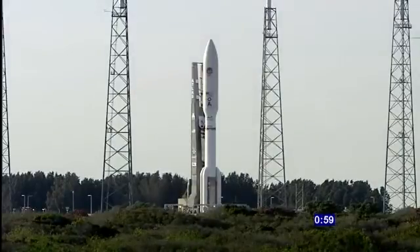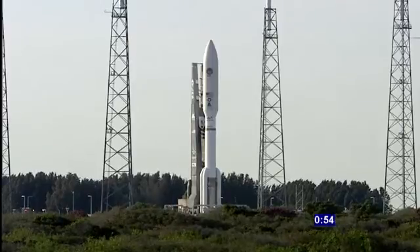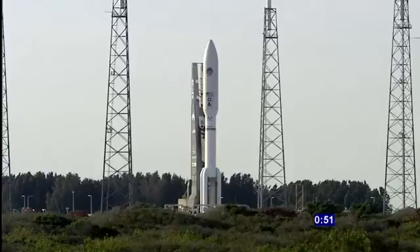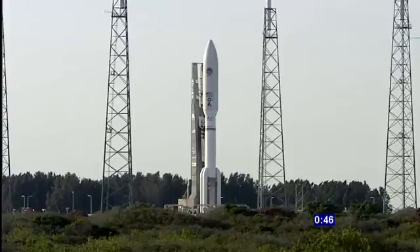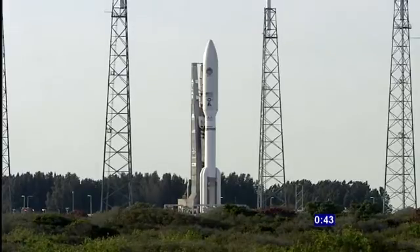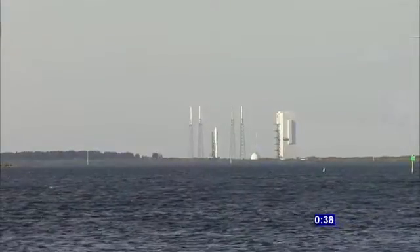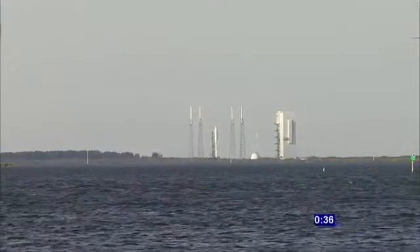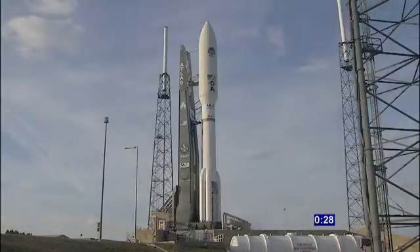60 seconds. Rock, report range status. Range green. 1 minute mark. 40. Stable at step 3. Water deluge is on. ECS reduce for launch. Status check. Go Atlas. Go Centaur.